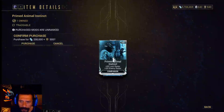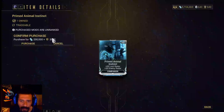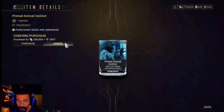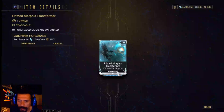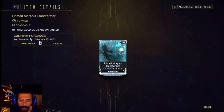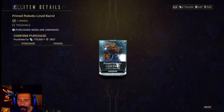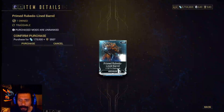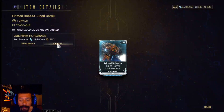Then we have the Prime Animal Loot Instinct for your companion — that's something that I use a lot. It gives 55% loot radar and 33% enemy radar for 300 ducats and 200,000 credits. It's really cool, especially when you want to loot. Then we have the Prime Morphic Transformer, which gives 55% ability strength to your Archwing — 150,000 credits and 350 ducats. It's really important.